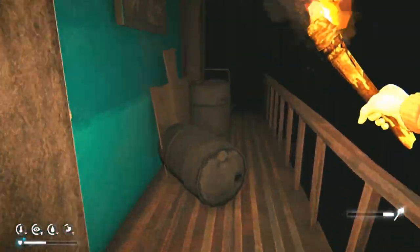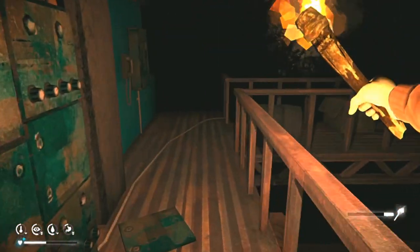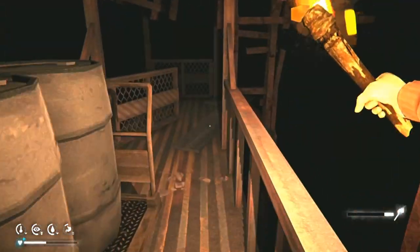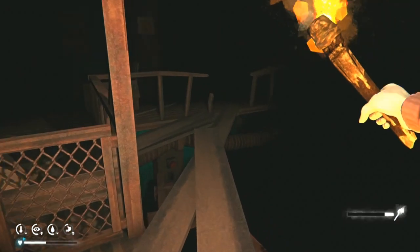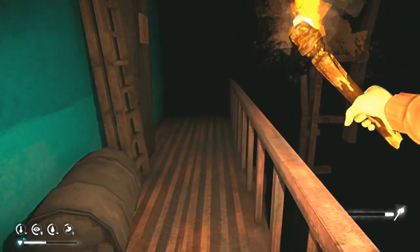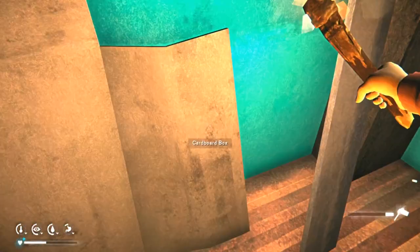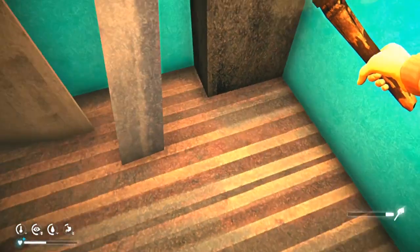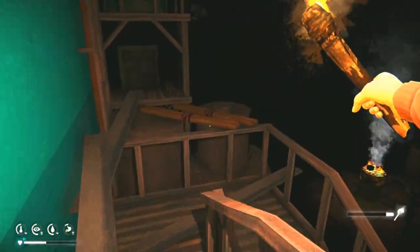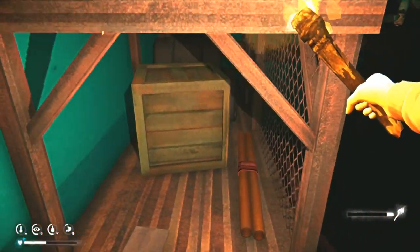If you ever do a challenge like Voyager or Hopeless Rescue or something you'll pretty much always find a flare in there. The fire striker can be over here in this corner — sometimes there's a box here and sometimes there's a fire striker there. It's not very common but it's worth checking. Just over here, but there's never really anything there.